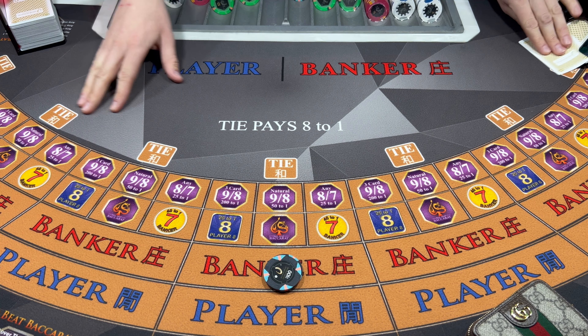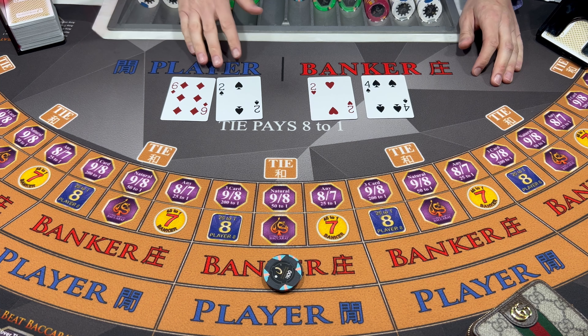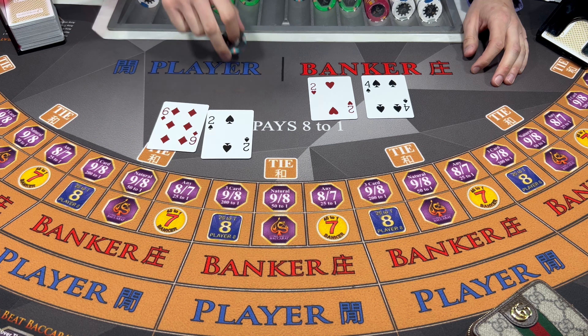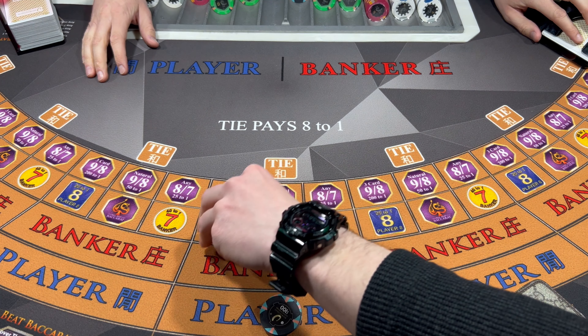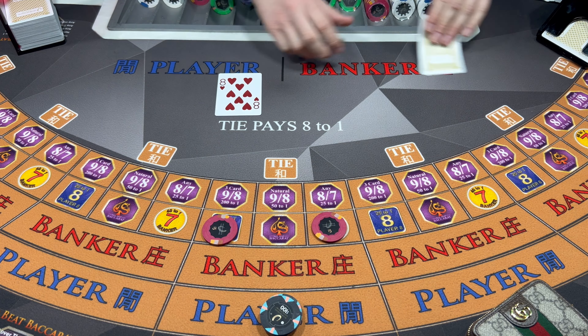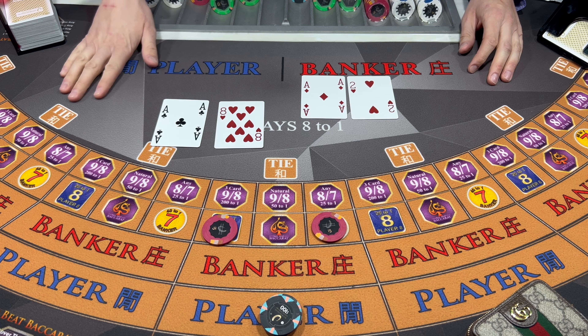Let's go 200 bucks up on the bank here. Eight, eight - Player wins. 300 on the player. Cover the dragon and the panda. Can we get that nine over there? Nine - Player wins. We will take that. That's a good 300 bucks.